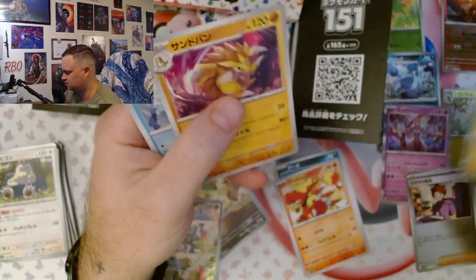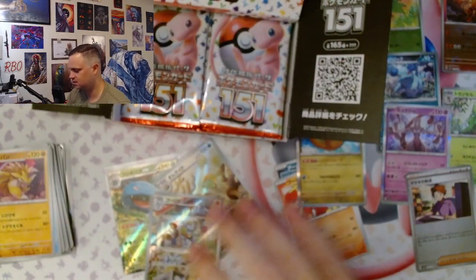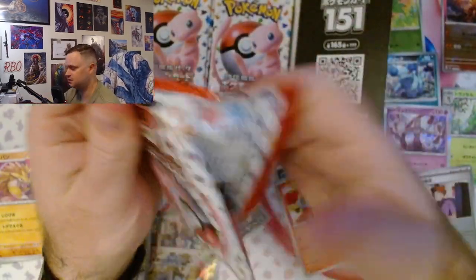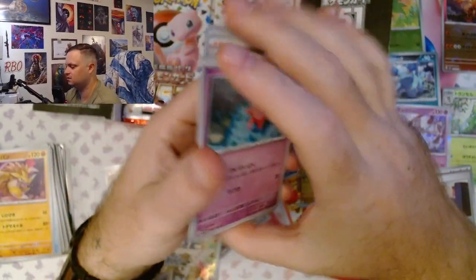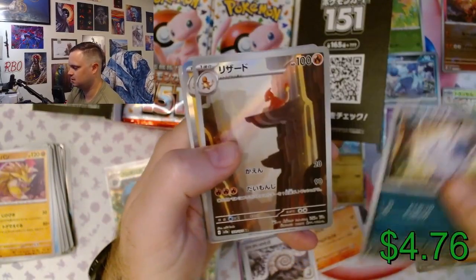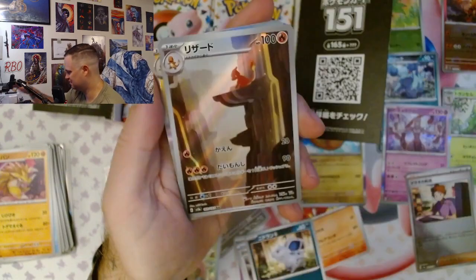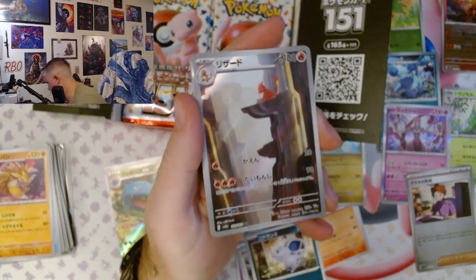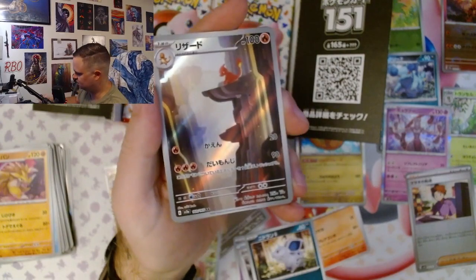We got Dragonite and Slash. This is the set that's going to get me in trouble if I buy a lot of these. I'll have to see if I can't find a deal on a couple cases or something. The Charmeleon — I don't have the Charizard in either set. Obviously, this is the only Japanese set I have.